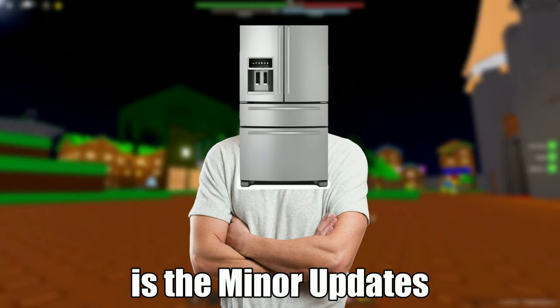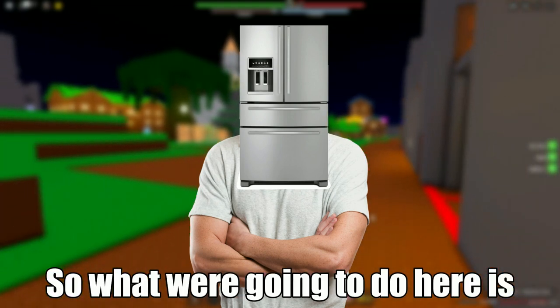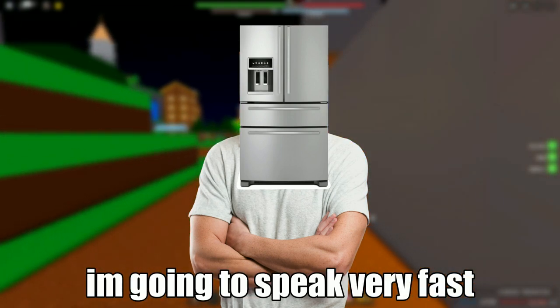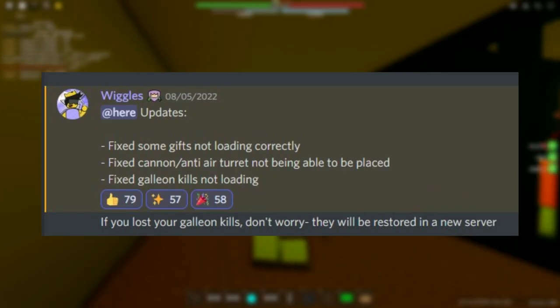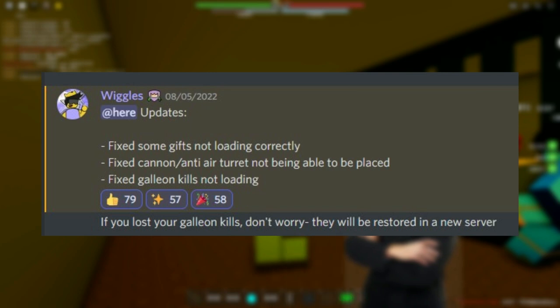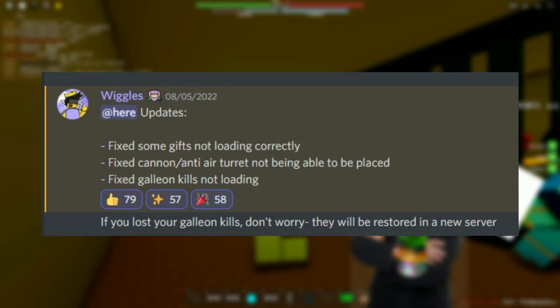The first item on the list is the minor updates, so I'm going to speak very fast so that you can catch up on what has been happening. Updates for August 5th, 2022: fix some gifts not loading correctly; fix cannon slash anti-arturid not being able to be placed; fix galleon kills not loading.